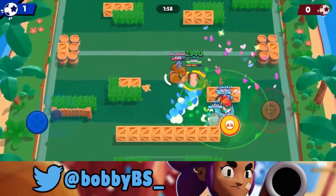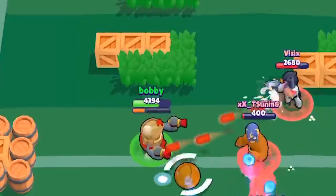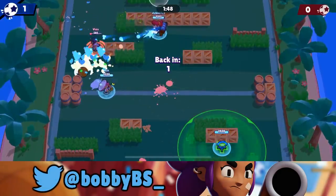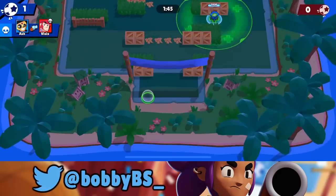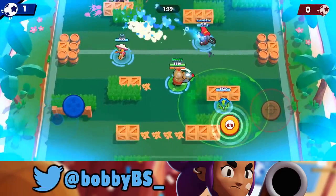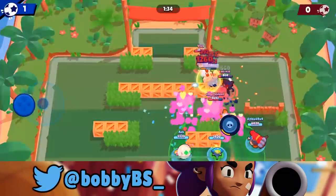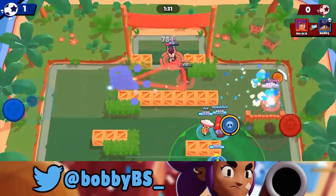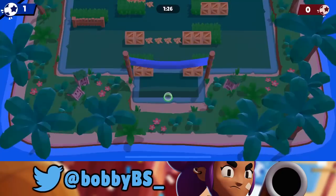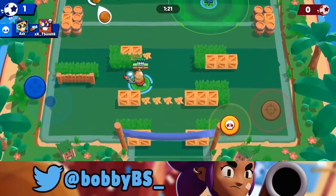Shelly was able to get a good super there with her stun. I'm just going to roll over here and hopefully get close to the Colt. Dylan's going to pass us the ball. Really good shots there from the Colt — if he didn't hit us with that full clip, it's very likely he would have got that goal. So you're just going to pass the ball back to me since I'm the goal scorer. I can clearly see two of them are on that side, so I'm going to go over here. We were able to bait that Shelly super, which isn't the worst thing — and by the time we're back into everything, we're going to have our super back.